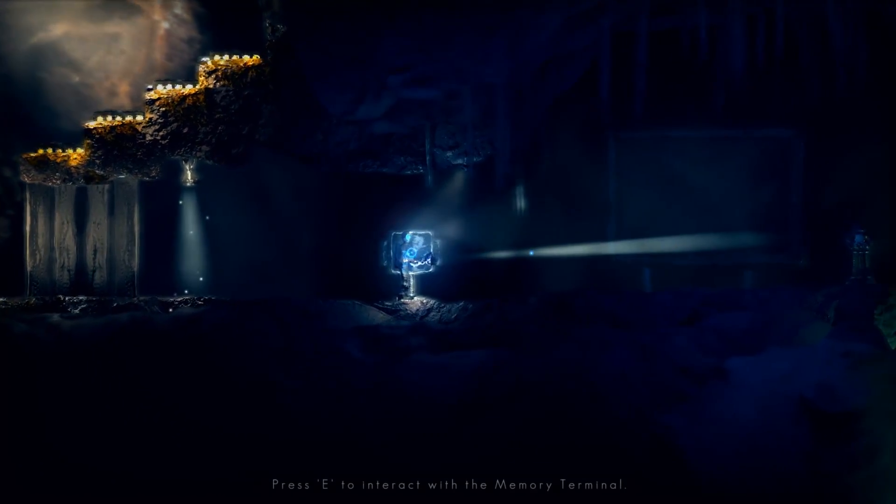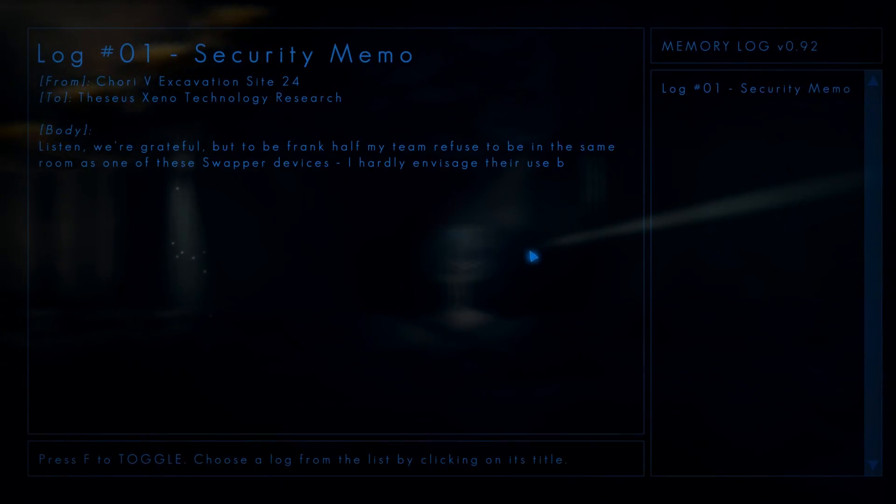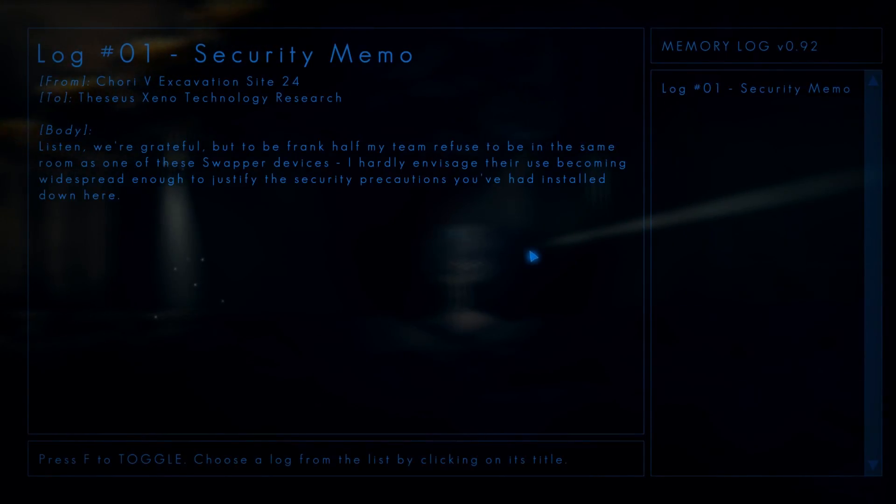Your clones move when you move and they disappear when you go through that light — it's also a checkpoint. You will get introduced to some of the backstory on what happened before you arrived through some of these logs and memories. There's also something going on with these rocks that may or may not be in your dimension, but I don't want to get into that too far because that's really part of the story.